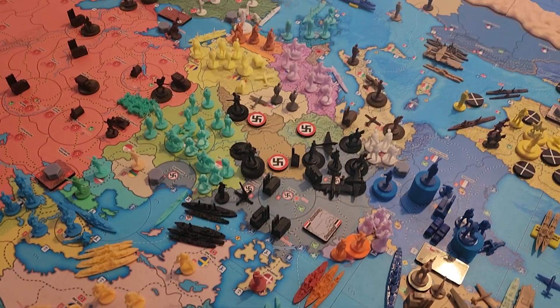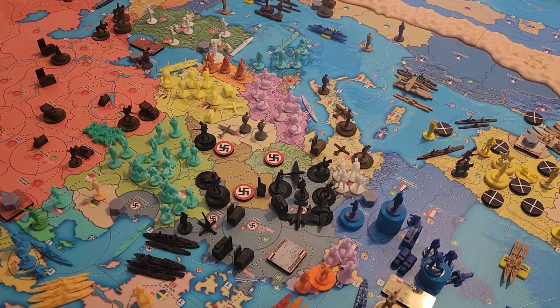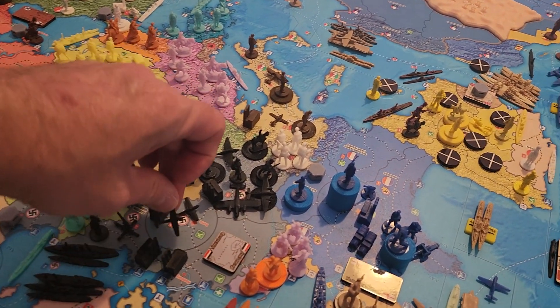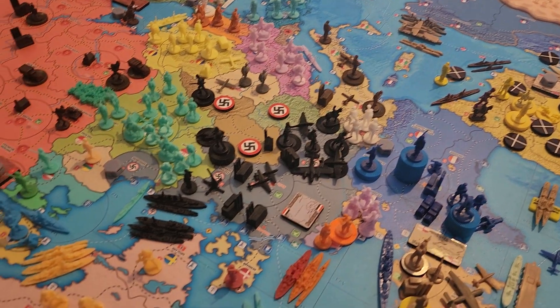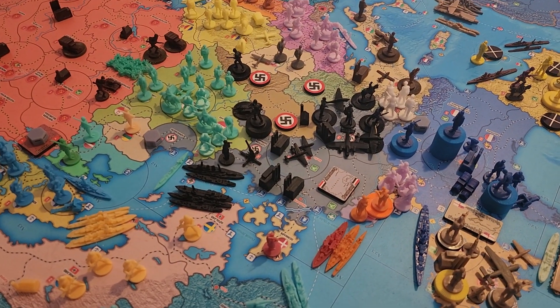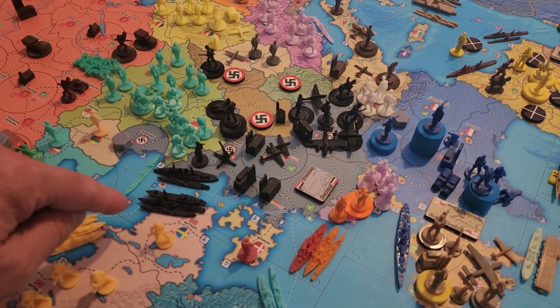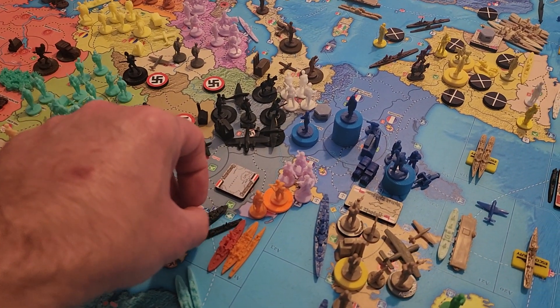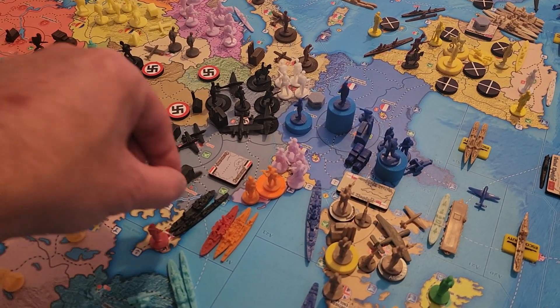Two of our three fighters in West Germany are going to move back one to Berlin. Over in sea zone A12, we're going to take the naval transport, the destroyer, and one of the torpedo destroyers — they're going to come over one and port here in A11.